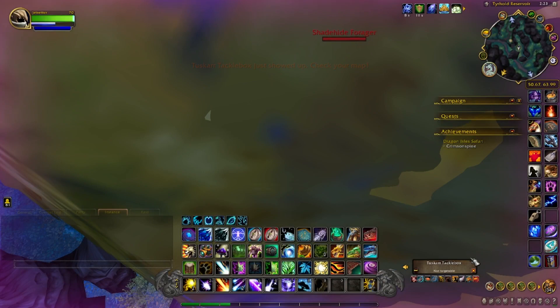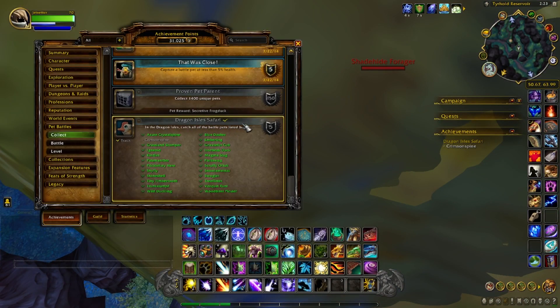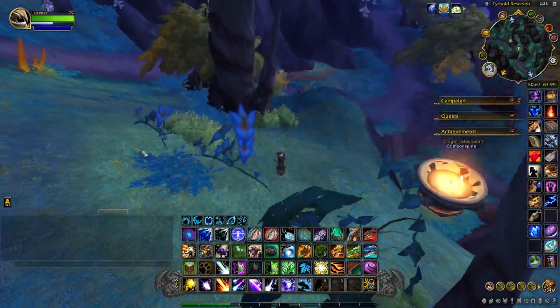This pet is also part of the Dragon Isle Safari achievement. As you can notice, the rest of the pets for this achievement are pretty easy to get, but the Crimson Spine is probably the one that eludes people the most. So we're going to slaughter some Crimson Spines, do some server hopping, and see if we can find this pet.